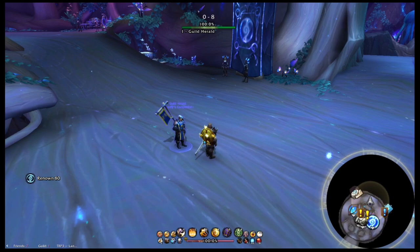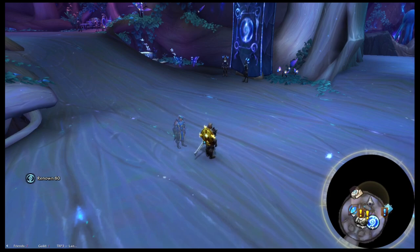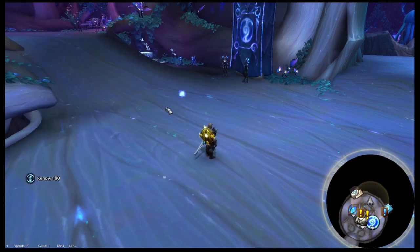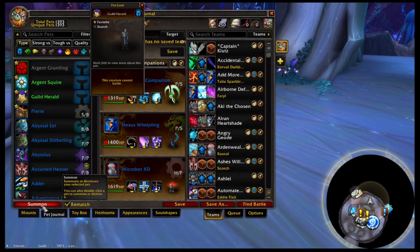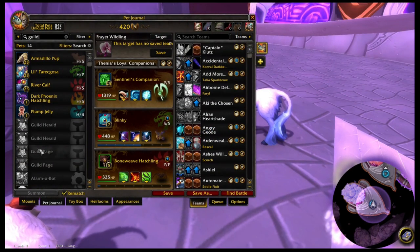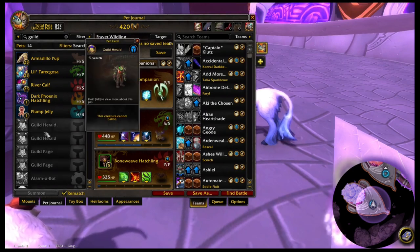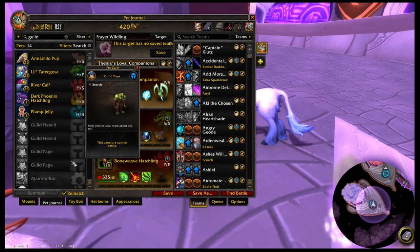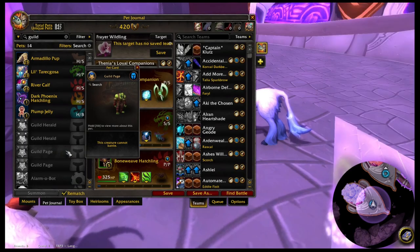Both of these are companion pets — like battle pets that can't battle — that you can summon anywhere, including instances, which is what I'm getting at. And the best part? They can act as vendors! But beware: they can only stay active for five minutes after you summon them and have a few-hour cooldown. The Guild Herald has the shorter cooldown, though I'm not sure what those cooldowns actually are. There is another quirk: these pets are, unfortunately, character-specific, so if you want them on alts, each alt has to buy them. I sure hope you don't plan on changing guilds for your alts anytime soon.